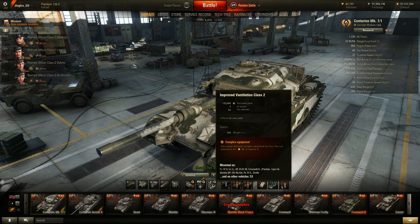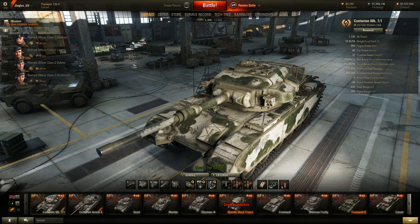Not every tank has the same number of emblem and inscription slots, even tanks of the same type and tier. That's kind of annoying. But where things start to get seriously exasperating is if you're going to buy these things for credits. Let me remove the camo from the E50 to demonstrate.